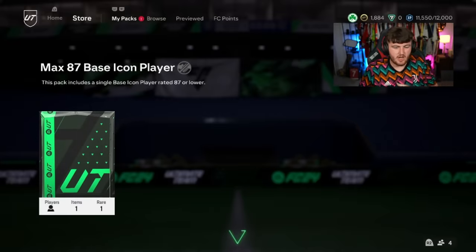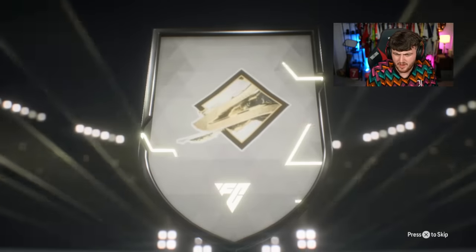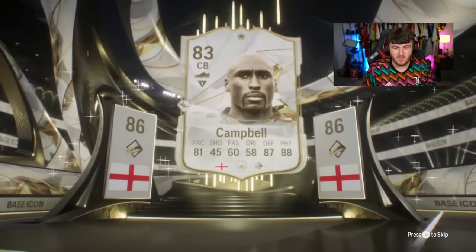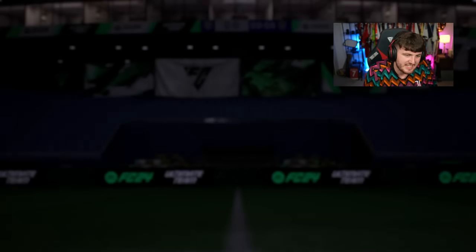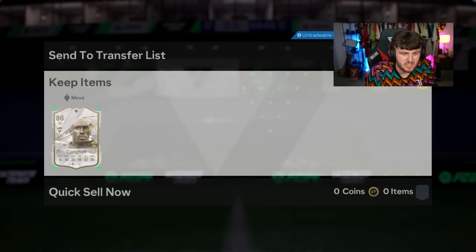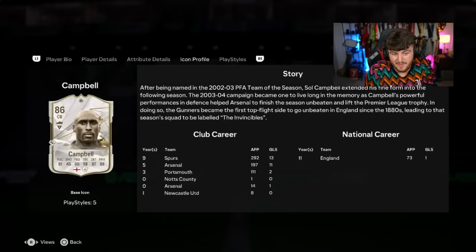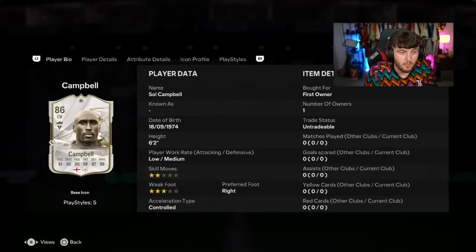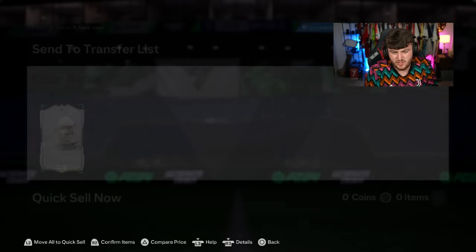Next max 87 base icon. We are on a really good run. Next one's going to be English center back. It's Campbell, I think — and that's another decent one. The only issue with this card is 58 dribbling and 60 passing. But six foot two, 81 pace with those defending and physical stats — that's not bad. This card will 100% do a solid job for a good period of time. Is he expensive? 300k. W!